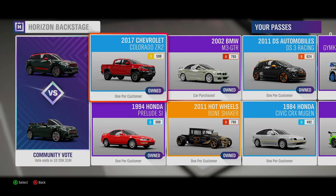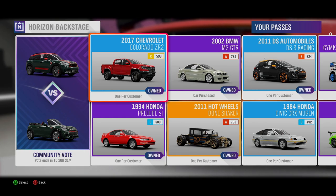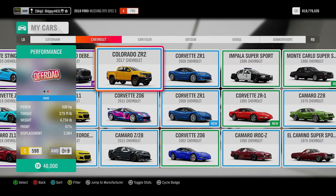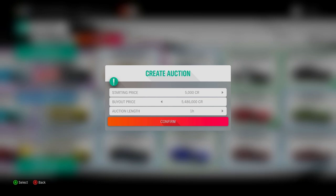And finally, the most recent car to be added to Horizon Backstage: the 2017 Chevrolet Colorado ZR2. The 2017 Chevrolet Colorado ZR2 is a fantastic cross-country racer. It comes with 308 horsepower, Class C 598, and can currently be listed in the Auction House for 5,486,000 credits.